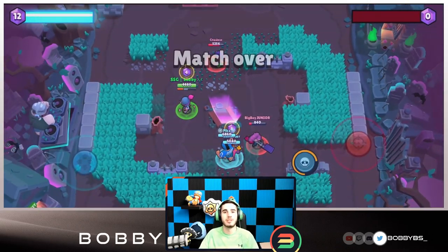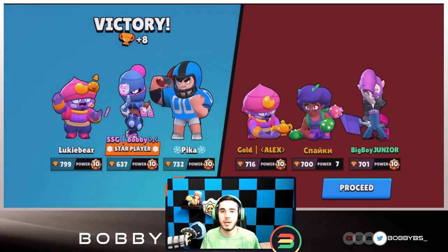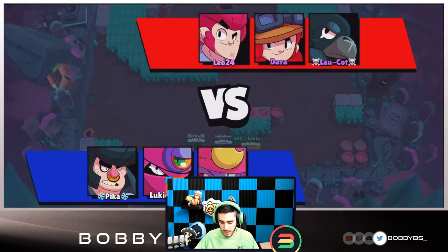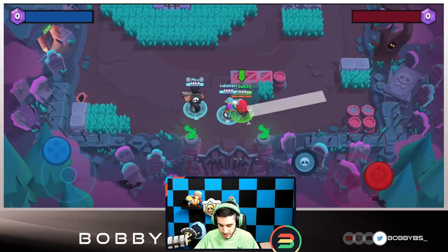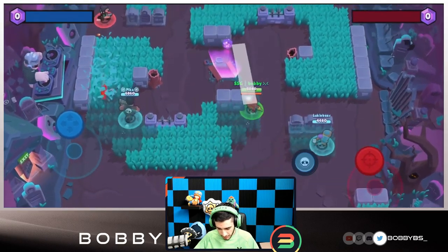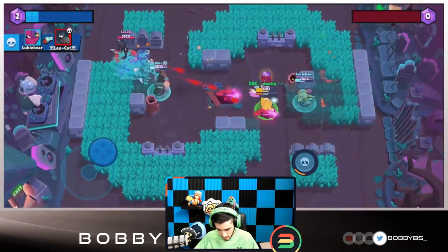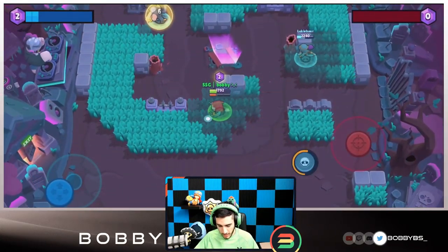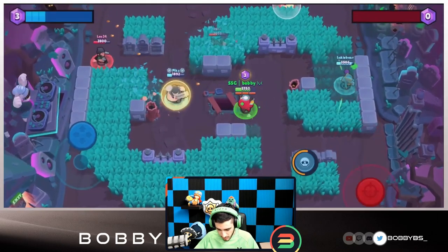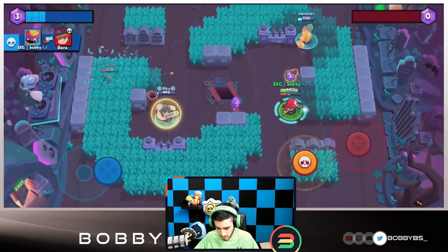I would definitely highly recommend using Tara and Gene in Gem Grab. Let's hop into the next game — I'm gonna go Gene this game and see if we can continue making plays happen. Here we go into the next game — we're going up against a Crow, Colt, and Jesse. This game should be pretty easy to be honest. We're gonna move forward here, just chipping away, kind of just running forward to try and get a charge super. We're about halfway — up to nothing — we should be fine. Gonna try and get a shot on that Crow but we're able to charge our super, so that's good.